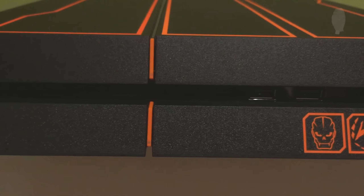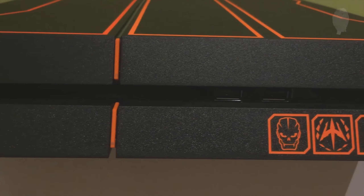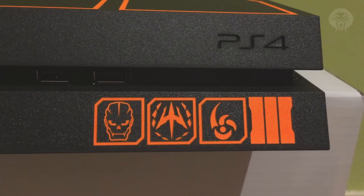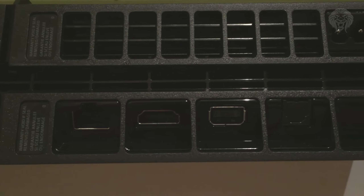We've got some logos here — the first one I think is multiplayer, it's just a skull. Then we've got the trident representing the campaign, and the mark of the beast representing zombies. And of course the Black Ops 3 logo is over there as well. The back has your standard ports, so everything you would expect on a PS4 — nothing different there.